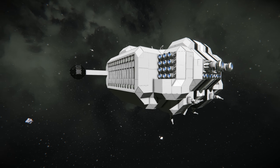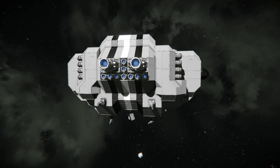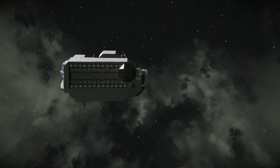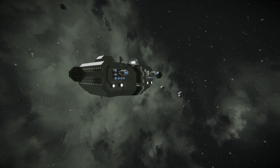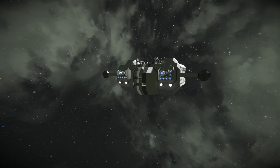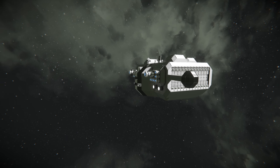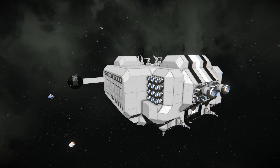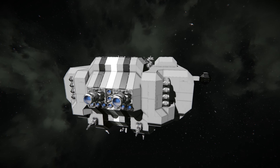Welcome to episode 14 of the survival tutorial series. In this episode we're going to work on building our first large grid ship. It will be capable of interplanetary travel. Also, Keen Software House recently released the first update for the Xbox, and we're going to cover that at the very end of the video, so make sure you stick around for that.